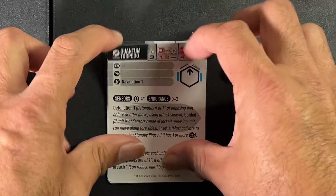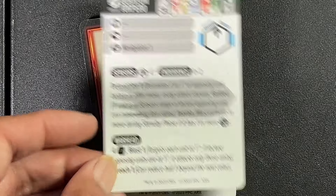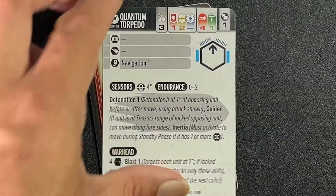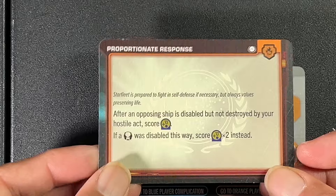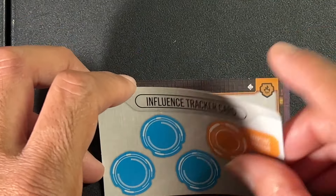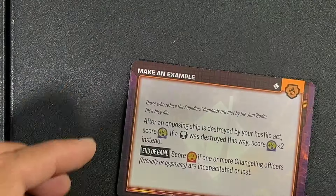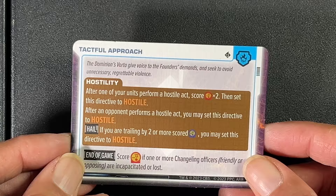We have a few more cards here. We have Quantum Torpedoes — two copies of that — with Photon Torpedoes on the other side. We have Proportionate Response, We Come in Peace, then an Influence Tracker Card. And finally, Make an Example, with Tactical Approach on the other side.